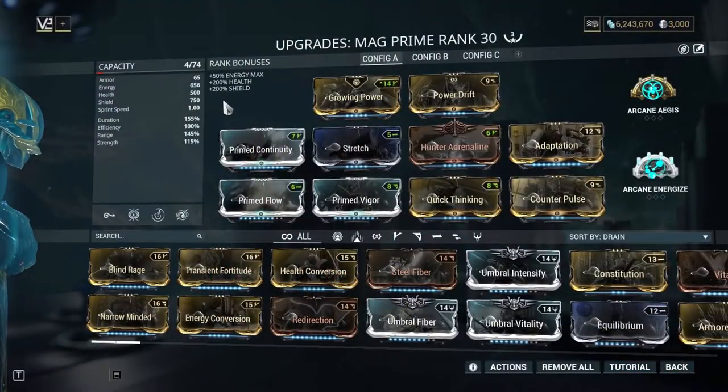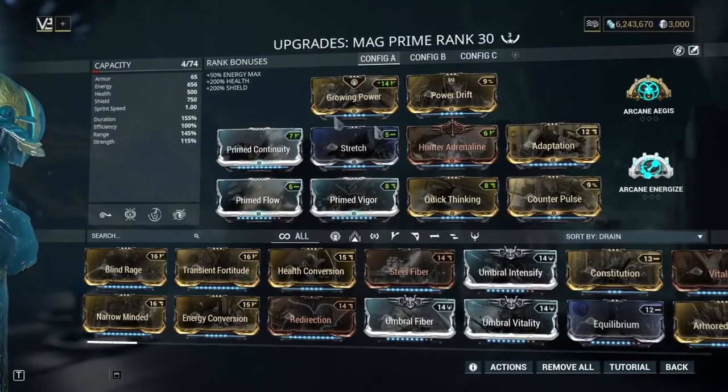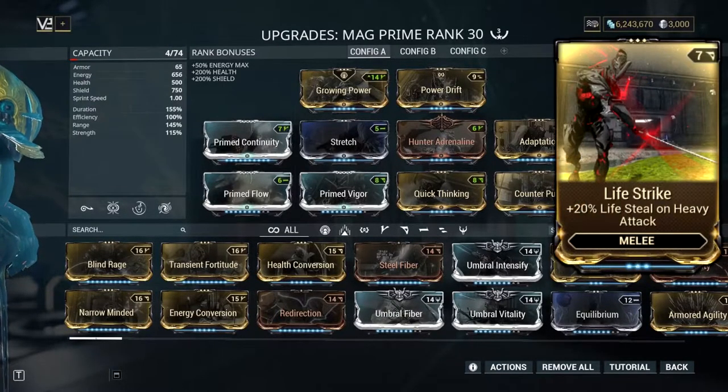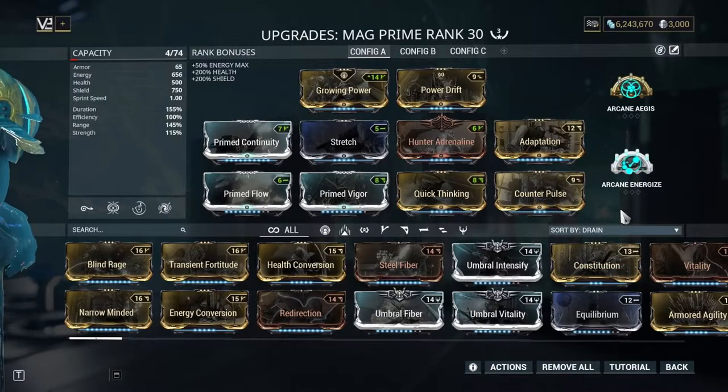This is my build for her. As you might know, her main weakness is survivability, so you will have to spend quite a few mod slots for that. What I like to use is Adaptation with Prime Vigor, then Hunter Adrenaline with Prime Flow and Quick Thinking. If you don't have Prime Vigor you can use Vitality instead. This also solves the energy problem if you fit Lifestrike into your melee weapon. With a build like this you can handle up to level 120s, but I suggest you stick with this up to level 80s.